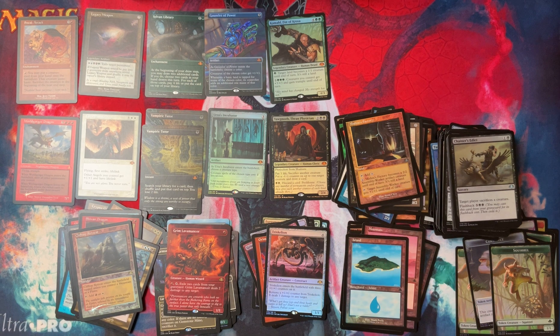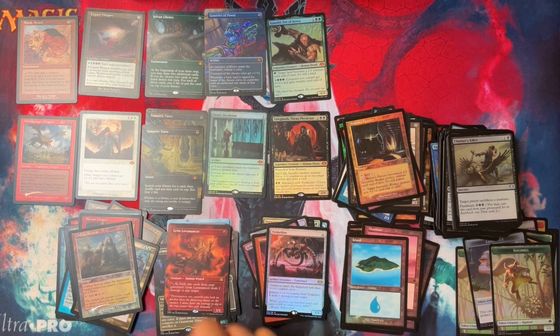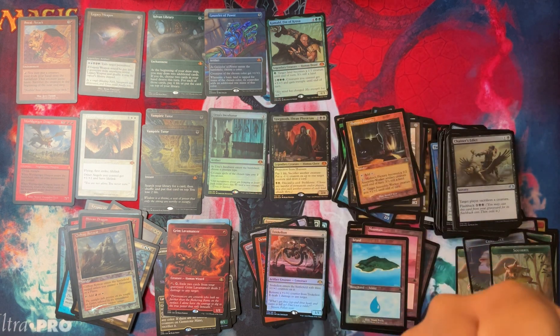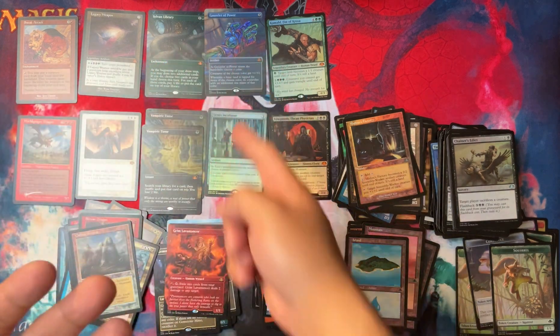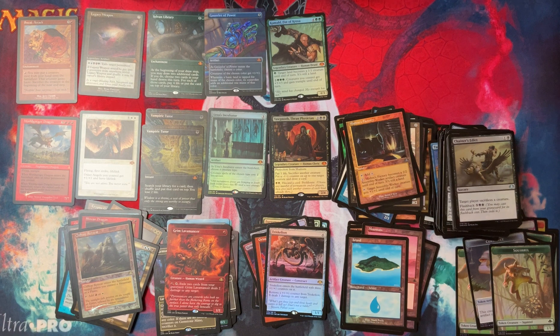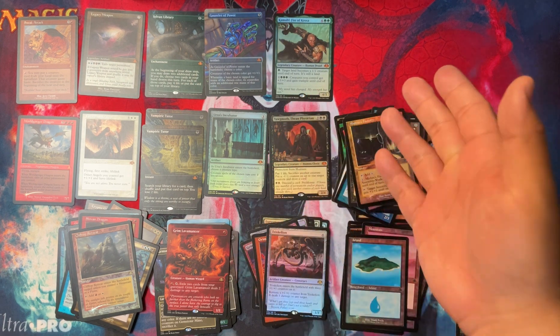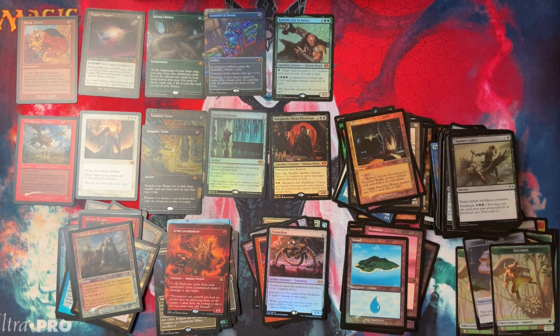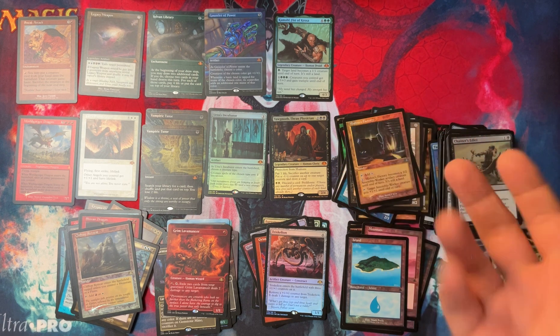Most of these Mythics are pretty impactful. Vampiric Tutors are good. Sneak Attack is good. Wargord is beautiful. Incubator and Yawgmoth are good. Sylvan Library is good. Lyra you can use in an Angel deck too. The only Mythic I don't see being that useful is Gauntlet of Power. Kroosun - I think it's good. I don't know what the prices are, but I think it's the second or first reprint it had, so people are liking that at the very least.